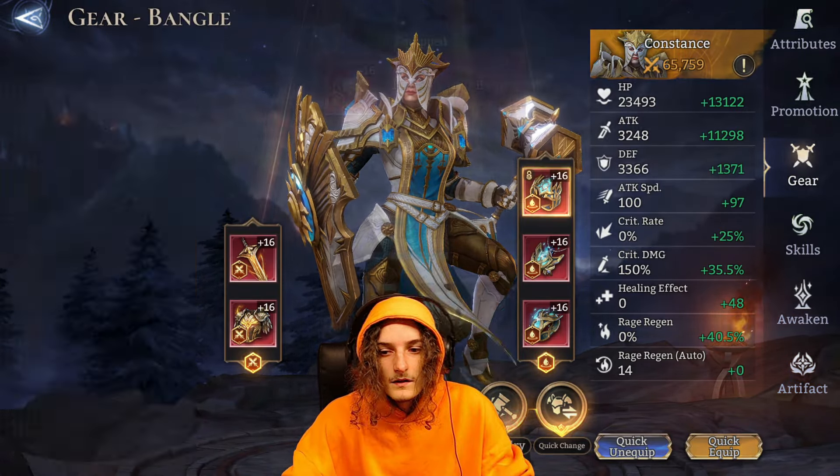Cetrim has decent attack speed, below 100% crit rate because we utilize his talent, and nice crit damage. He's running Bloodbond Signal since I don't own his exclusive artifact — with it I'd probably push one phase further. Elumin is in an invigoration set; her stats don't really matter at all.